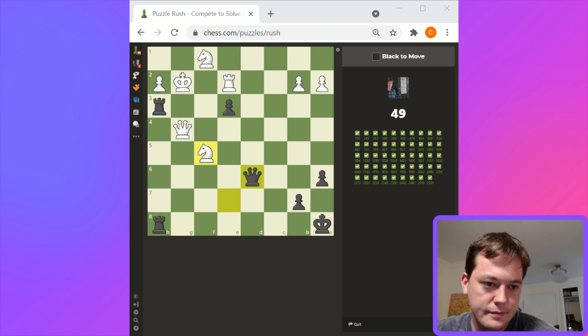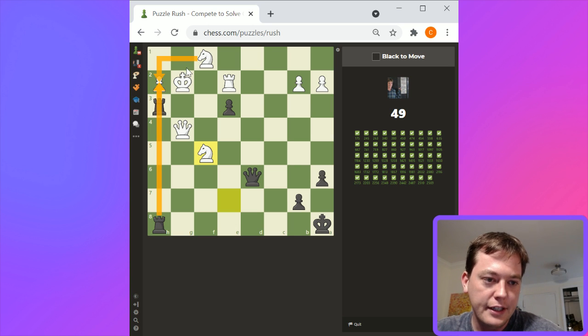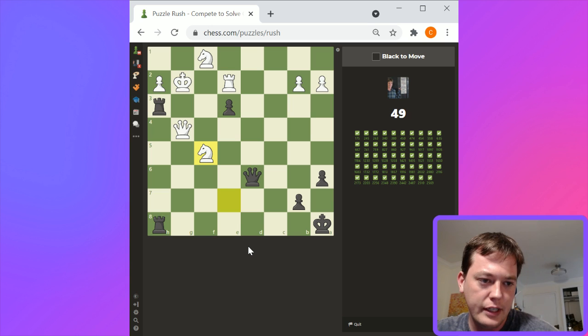I'm looking at rook takes h2, knight takes h2, and then rook takes h2. On king to g1, though, that doesn't really have a good response. I'm thinking maybe queen to d5. But I'm not completely sure. What do you think? Actually, I think it's rook takes h2, queen takes h2, and then rook takes h2, knight takes h2, queen takes h2.